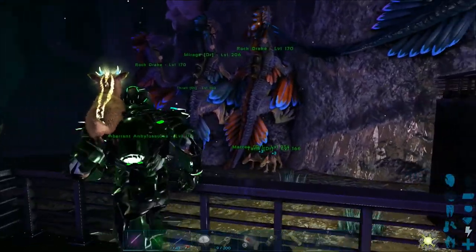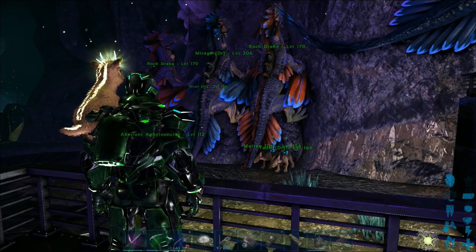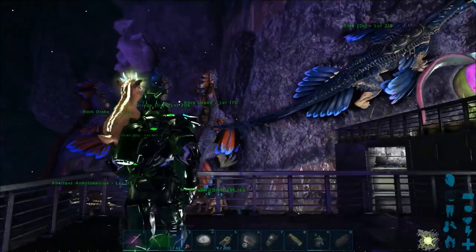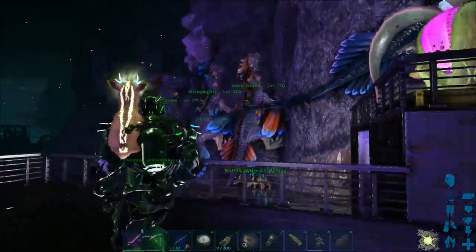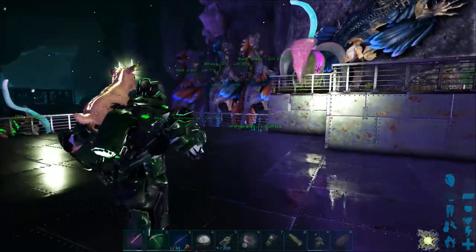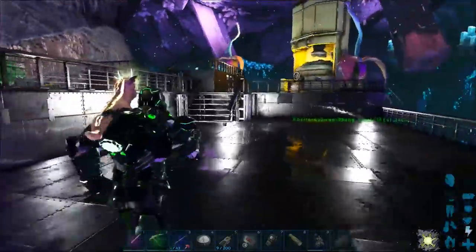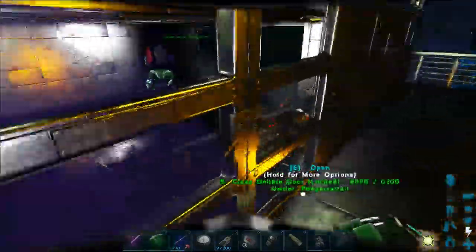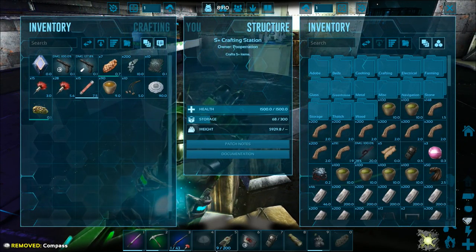Nothing amazing yet. What I'm going to be working on today is a place for drake storage. One of you guys in the comment section — I'm so sorry I don't remember who it was — left a comment saying, why don't you make a spot where you can put drakes on the wall to store them. So I think we're going to try and work on something like that today.